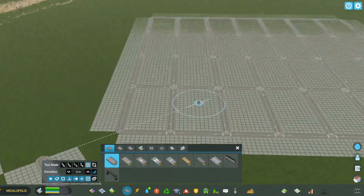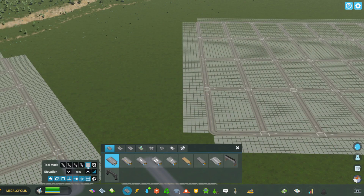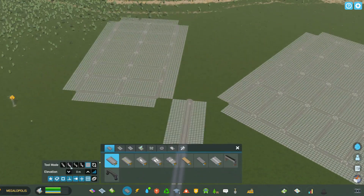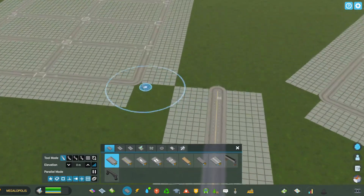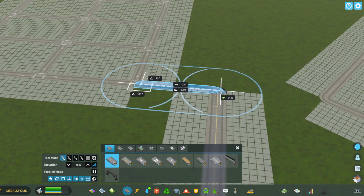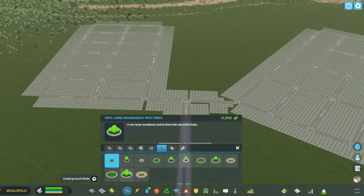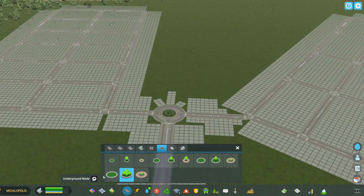So let's get started. As you can see, if you go to your road tools you can click on the grid and make a grid — as simple as that. I'm going to connect this to the street coming into the city and make this a roundabout so the traffic will flow a lot more smoothly.